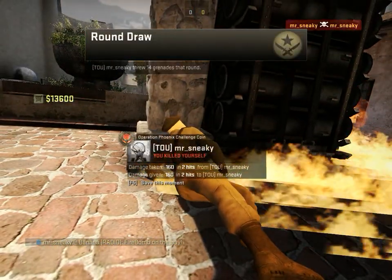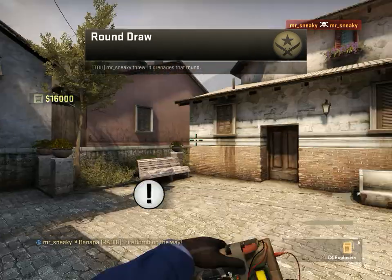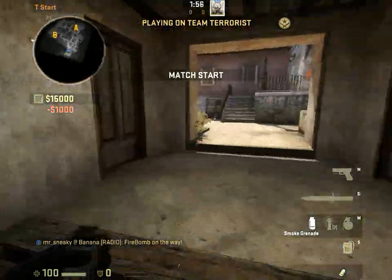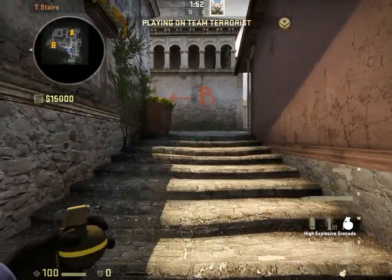Yeah, so we throw both of those, which would need to take turns. We have a lot of spots on that area — smoke, flashes, and the two mollies — and we're pretty set on that side of the map.